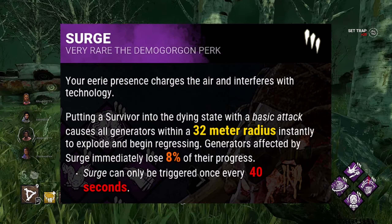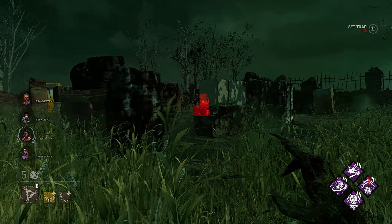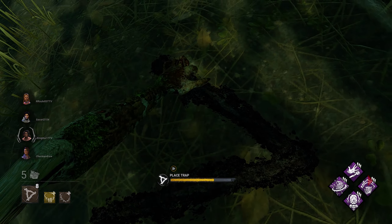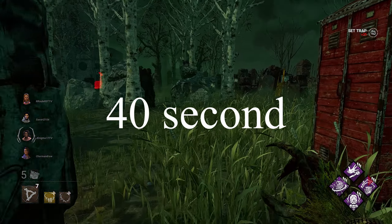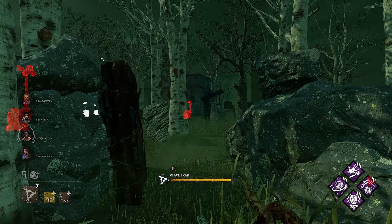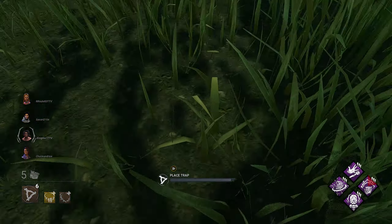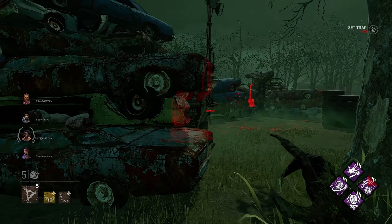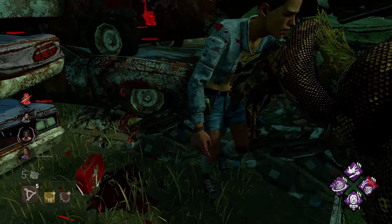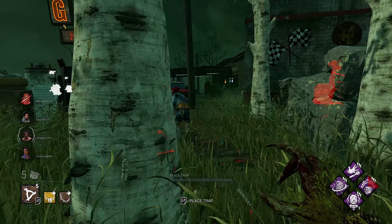Sometimes I swap Agitation for Surge. What Surge does is when you down a survivor with your basic attack, any generator within 32 meters regresses by 8%, with a 40% cooldown on the perk. This is really good on Hag because most of the time you're holding down a three-to-four gen strategy. Surge gives you some generator regression in case survivors are rushing gens around you.